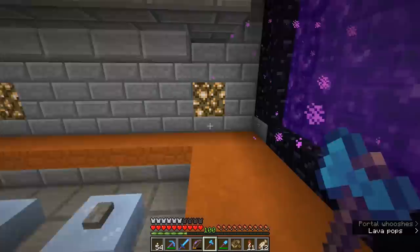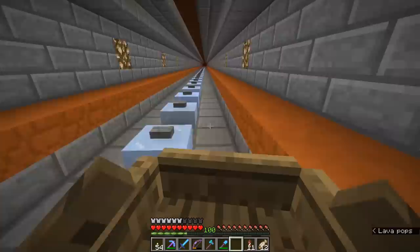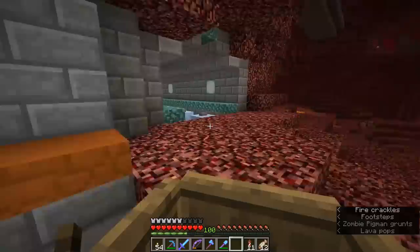The problem with that is that blue ice is a little bit rare. It can only be found in iceberg biomes and not in such great quantities that I feel like tearing all of those icebergs down and harvesting them for tunnels like this. This is a 500 block long tunnel. There are approximately four stacks of packed ice blocks in this, and four stacks of blue ice might be a little bit harder to come by.